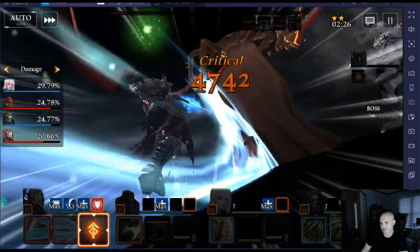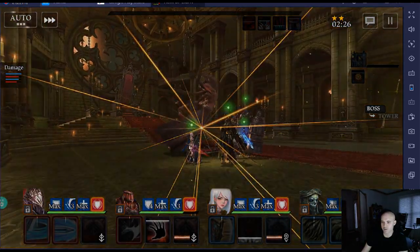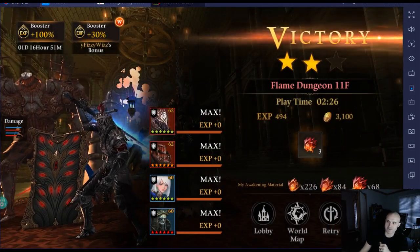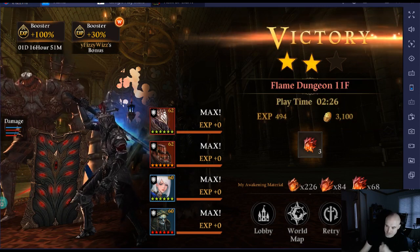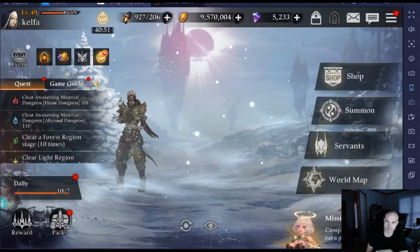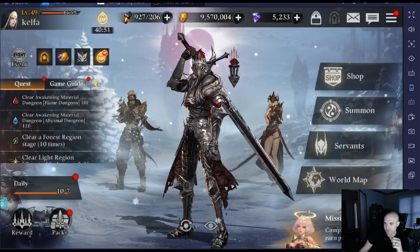Slash him, clash him. And that, my friends, is how you take down Flame Dungeon Floor 11, so you can get your super fire stones. Now I'm not going to go to the next floor because I cannot even touch it — I've tried. You have to spend carrots to do that, which kind of stinks. So you want to do it at least once a day when you can, for all of them.